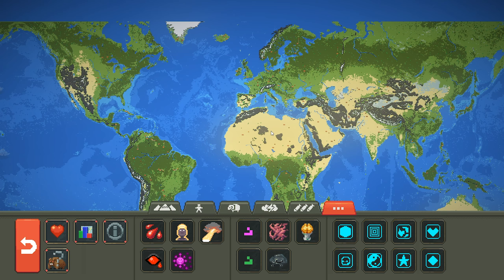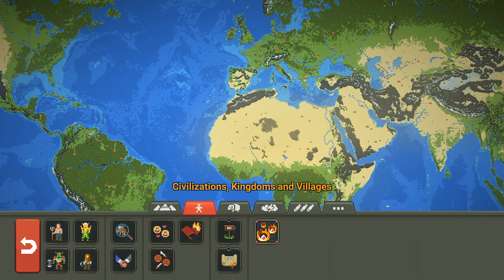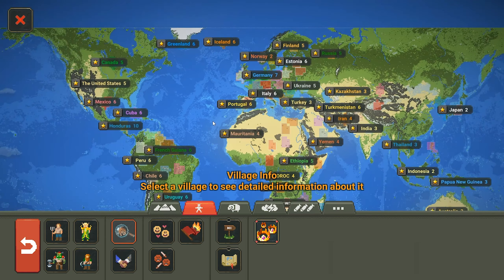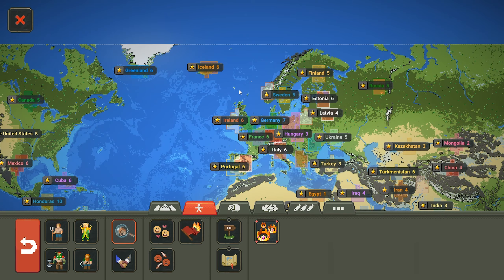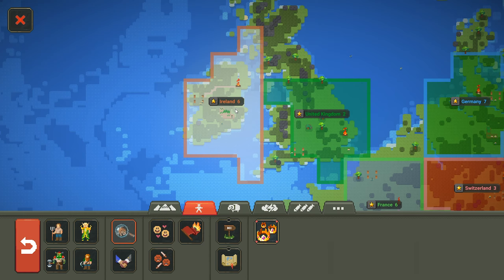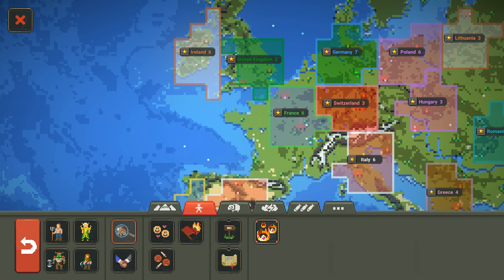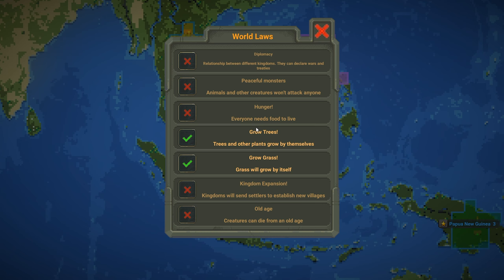I've gone ahead and loaded this world map. It's by someone from the Discord called Ignis Hers, and it is a world map — loosely done, but it seems to be good enough. It's got the United Kingdom over there, Ireland, Germany, France, Spain, Portugal, and what looks like America over there.